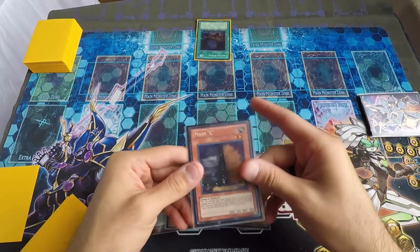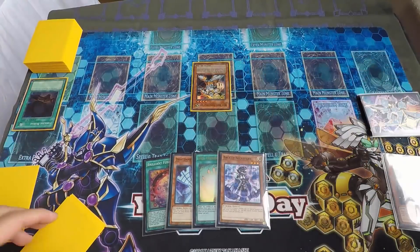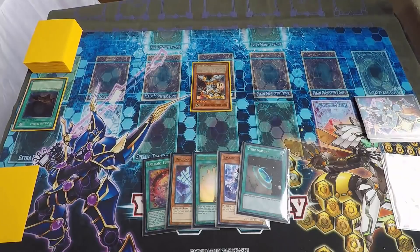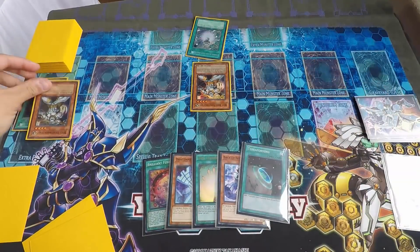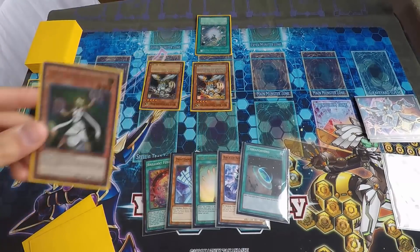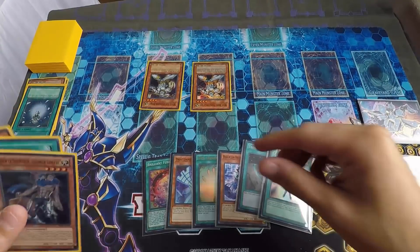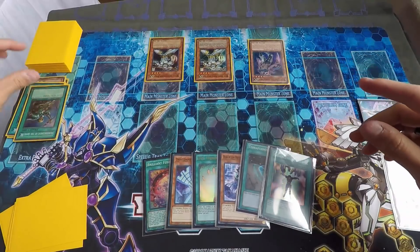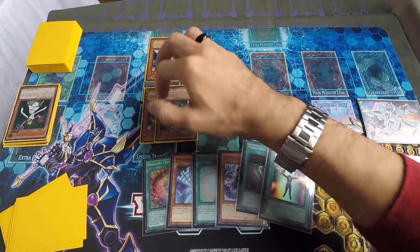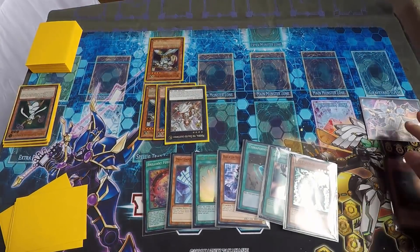I chained Maxi. He milled the Wolf, Wolf came out, I drew a card and drew into Terraforming. Then he activated Charge of the Light Brigade, milling three cards including the Wolf, and searched Lumina because another Wolf was milled. I drew another card. Then he normal summoned Raiden, applied the effect, didn't mill anything else for me to draw.